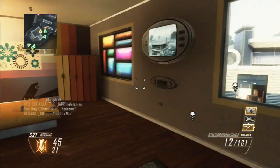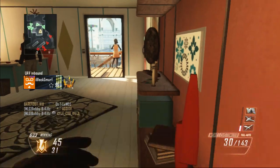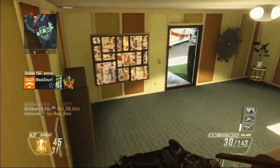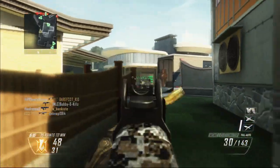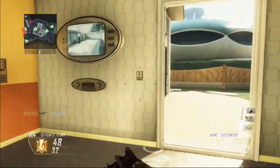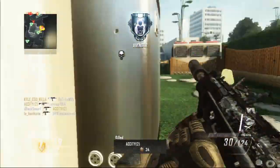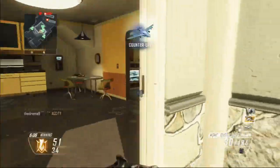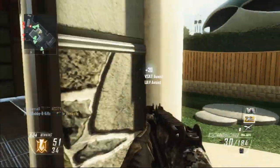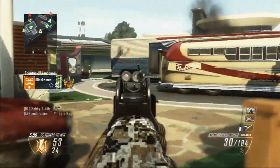You don't always have to use all three scorestreaks, but I'm just using all three to get the most points possible — this is a way to level up fast. If you don't want to, you could use something like UAV, Blackbird, and Attack Dogs just to have one major scorestreak and have some fun getting more kills. Or you can use UAV, Counter UAV, and a Hellstorm Missile — that's what it's called in Black Ops 2. You can always mix it up; just remember if you want to level up fast, this is what I'd recommend.